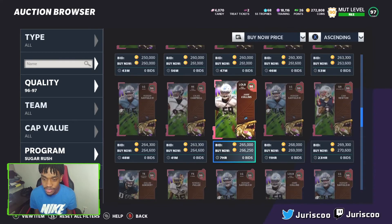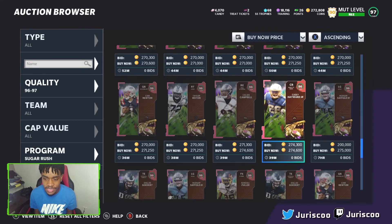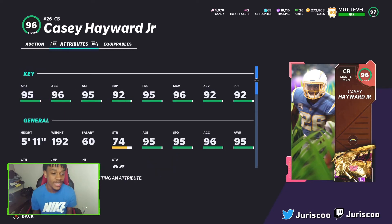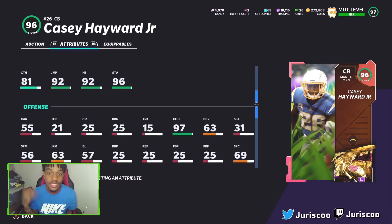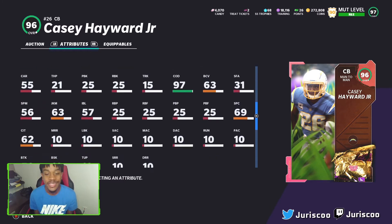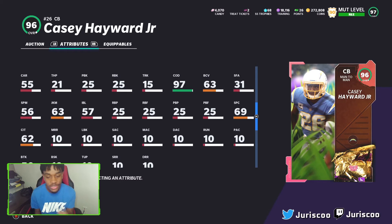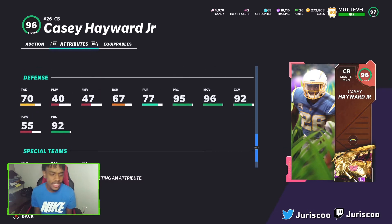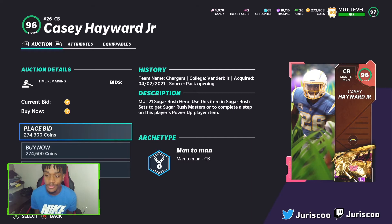Casey Hayward — 95 speed, 96 acceleration, 95 agility, 92 jumping, 95 play recognition, 96 man, and 92 zone with 92 press. The only thing is I wish he was a zone corner because the meta right now really favors zone corners with mid zone KO and cover three. He's not bad though — 97 change of direction is a huge W. He has 55 hit power and 70 tackle, and he does have a power up which is a W.